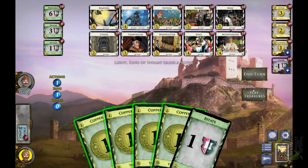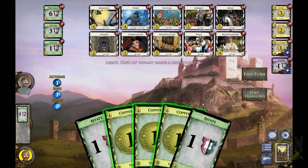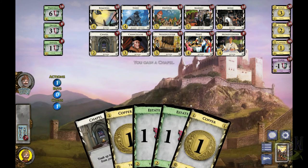You're trying to get as much value out of as few turns as possible. You win at the end of the game when you have the most victory points. That happens when you run out of provinces in the province pile, which are the highest value victory point card, or when three sets of ten cards in the supply are depleted.